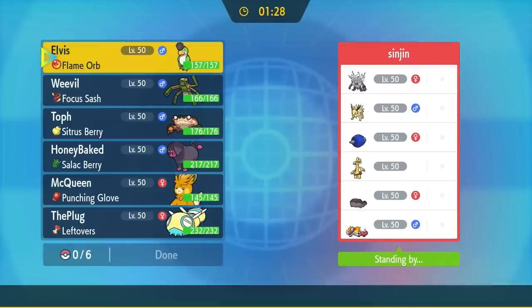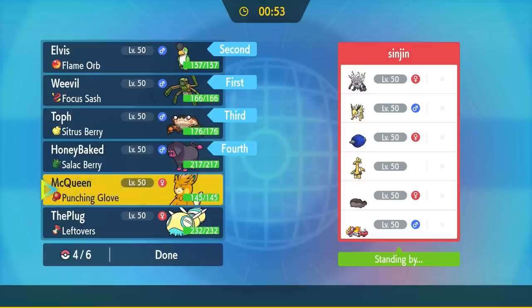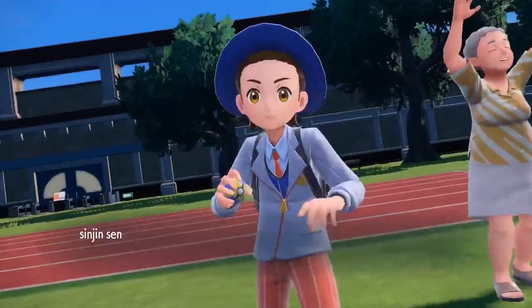Klawf demands respect — too many people have been calling him weak, the ugliest gen 9 mon. Well, he's not going to have it anymore. It's finally time for the rocky crab boy to lash out and show why this thing's actually a massive threat. We've got a team of gen 9 outcast Pokémon going up against a pretty meta-looking squad. Leave a like if you enjoy this content, and comment which Pokémon you'd like to see featured — I read all my comments. Let's get into the match.